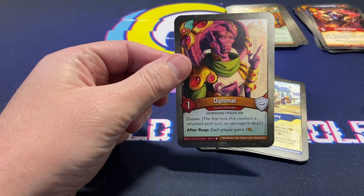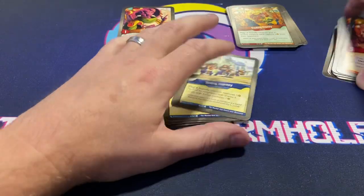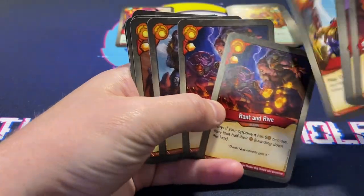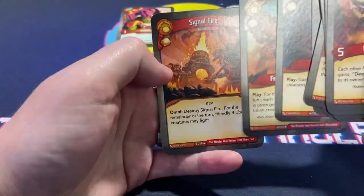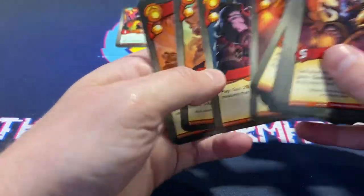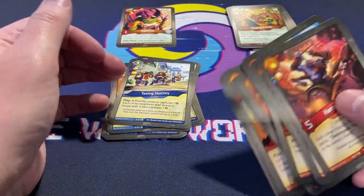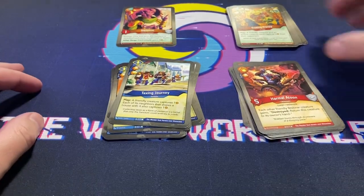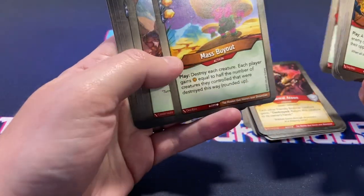23 amber pips in here with a Diplomat that wants to reap and gain two at the same time — that is weird. I'm a little bummed about only three creatures in Robnar, I think that could be bad. I love the double Rant and Rive. There seem to be a lot of ways to make token creatures. You've got Smith — if I have more creatures I'm getting tokens. Glorious Few — one for each one my opponent has in excess. The double Visible Hand with Mass Buyout is pretty interesting.